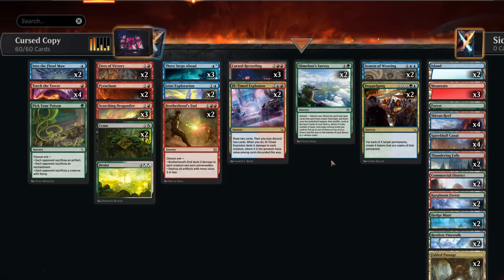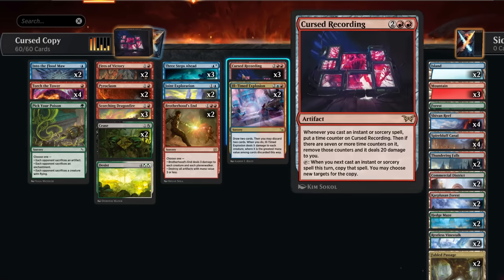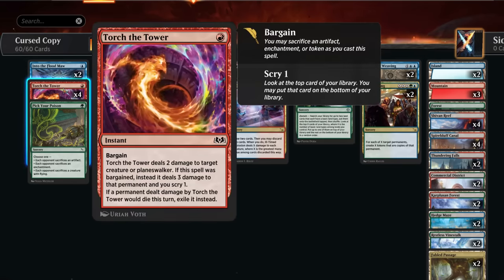That's the game plan. The rest of the deck is mostly control since we need lots of interaction to survive aggro decks. Starting with our one-drops: a full set of Torch the Tower as efficient exile removal, very good against red aggro. It also has Bargain, which can sometimes be a way to sacrifice our own Cursed Recording so it doesn't reach seven counters — an important interaction to keep in mind.